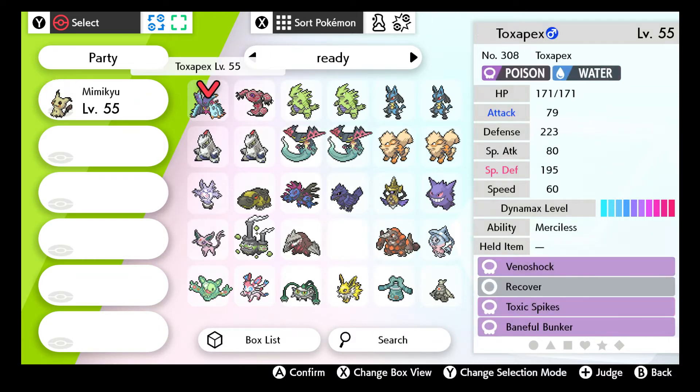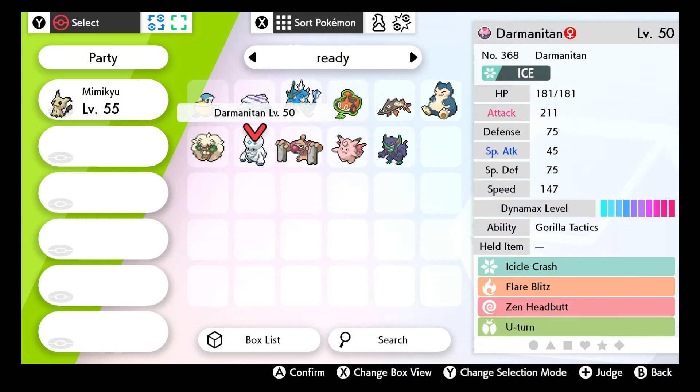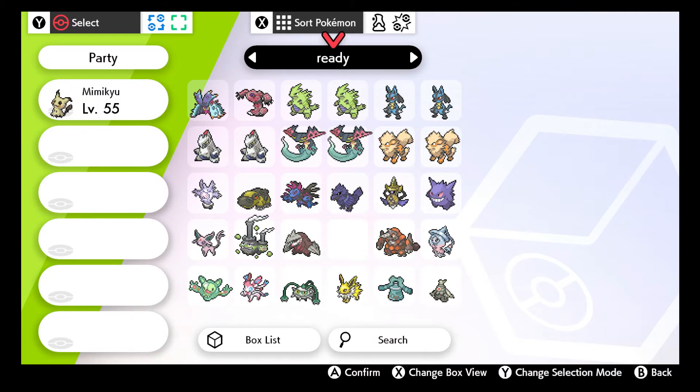Steel is really weak to Fire, it's also weak to Fighting. I'm actually tempted to go with Darmanitan because I have access to Flare Blitz, and I can get rid of Zen Headbutt for a fighting move as well. That way I would cover Steel pretty well. But I'm not going to be able to cover Ghost too well with Darmanitan. There's not a lot of big Ghosts that I'm too worried about in the meta - you've got Dragapult, which is weak to Dragon, Ghost, Fairy. And then Gengar - he's easy to take down, I'm not too worried about Gengar.